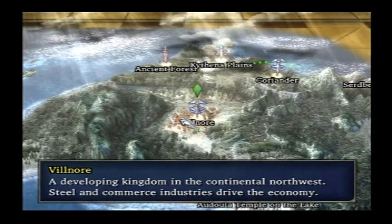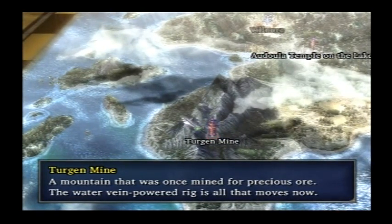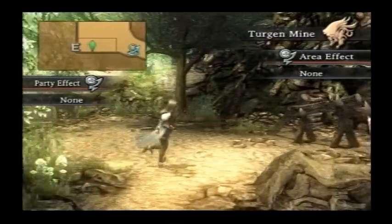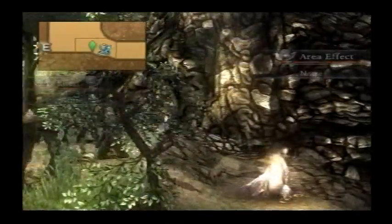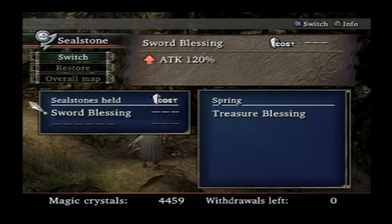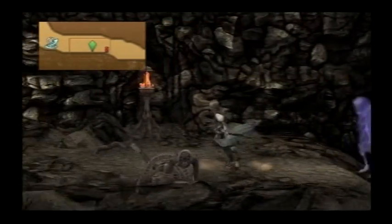I also went to the Ancient Forest and got myself from the Goatmen there a piercing imprint, which will be useful later but it's no new rune or anything. So today we're going to Turgan Mines — and I loathe this level. I'm going to grab Sword Blessing, though to be honest it's not that useful in this area, and you're about to see why.